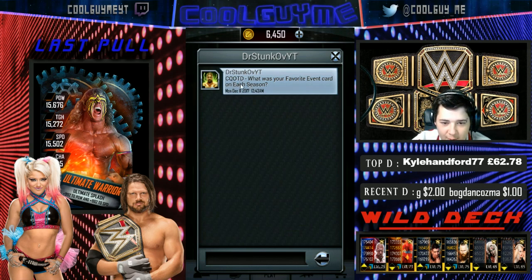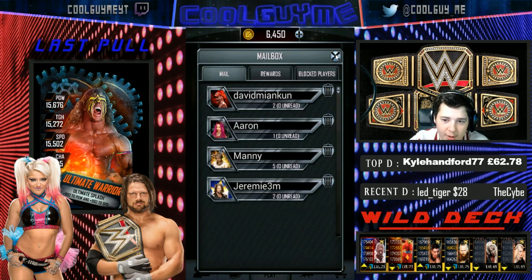It's the mailbox question of the episode. Dr. Stunk, let's read your question - thank you for asking one. What is your favourite event card on each season? Season 1 is the first Brock Lesnar PCC. Season 2 is the Ringdom Bray Wyatt I got. Season 3 would be the Kurt Angle one - I thought Kurt Angle for a sec was season 4. And the Alexa one too. For season 4 I'm going to literally say Braun, because there's only been two. Thank you for your question, really appreciate it.